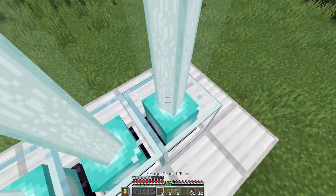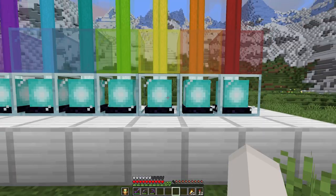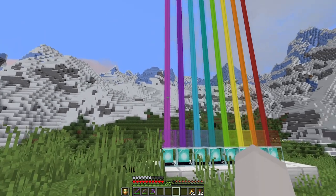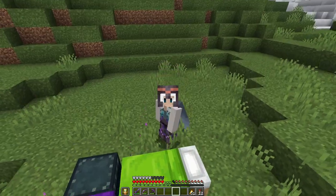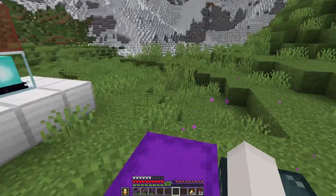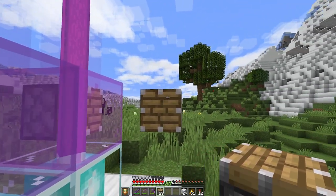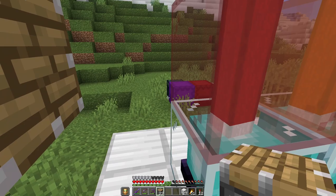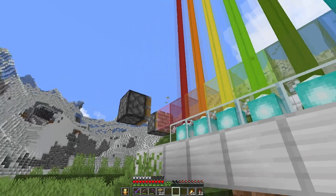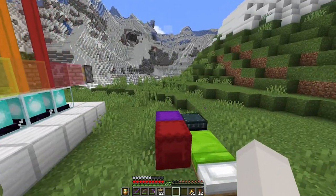Alright, so obviously the first thing you need to do for a pride flag is rainbow it. I'm hoping to make it actually a little bit bigger and wider than this one, but for the sake of learning how to do a piston tape, we're just gonna go with this set of colors — and just one layer at the moment. So the idea with a piston tape is that pistons are just cycling a set of blocks around and around and around. We should have like one block missing, basically, so that there is space for pistons to move.